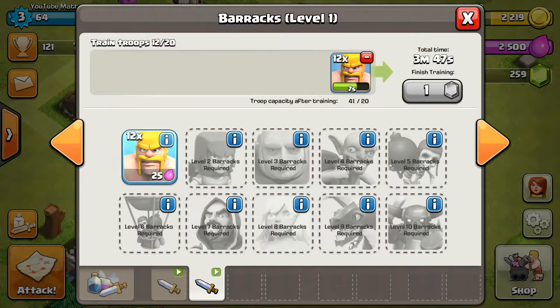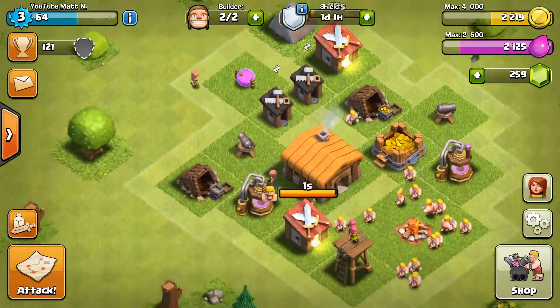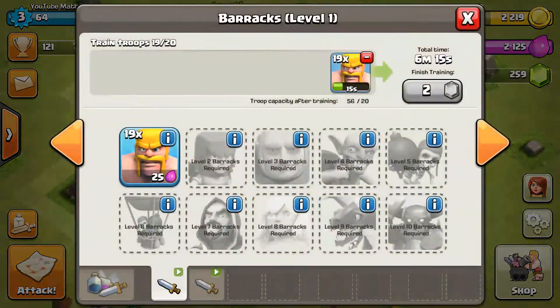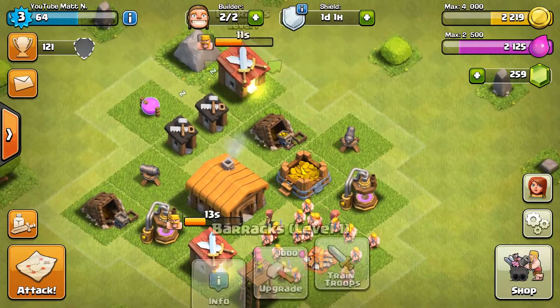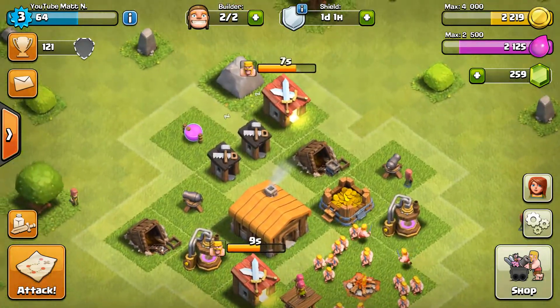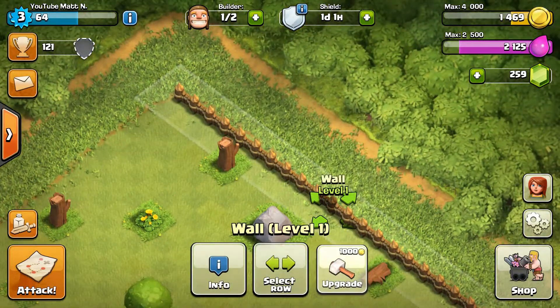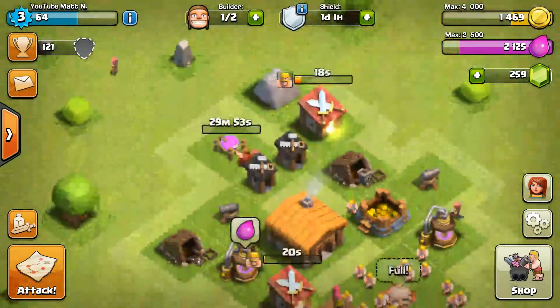That's pretty cool. Now we're going to use our elixir, and now we can't upgrade our camps anymore. So, checking around our base, I'm thinking of upgrading our barracks. But I need to wait for the army camp first. So let's just go ahead and upgrade our elixir storage right here. And let's see if we can upgrade our walls — yep, we can. So we can just upgrade our walls too.